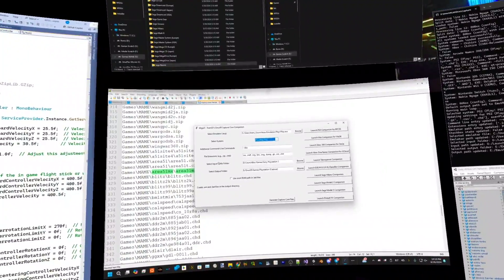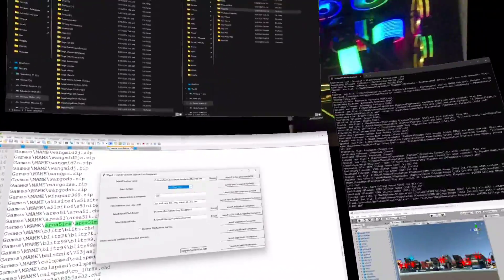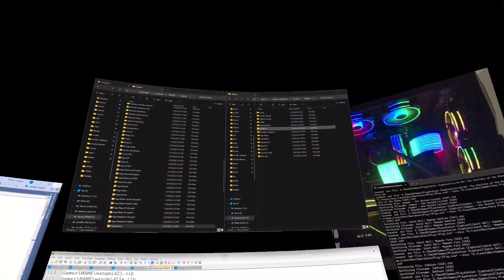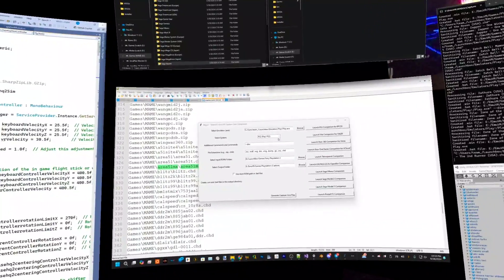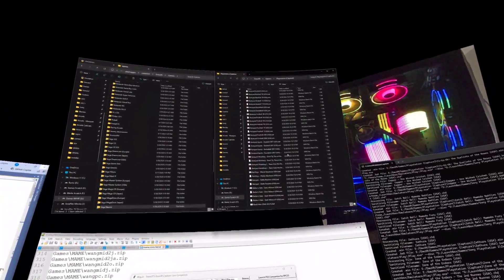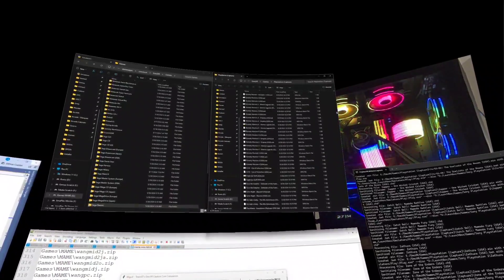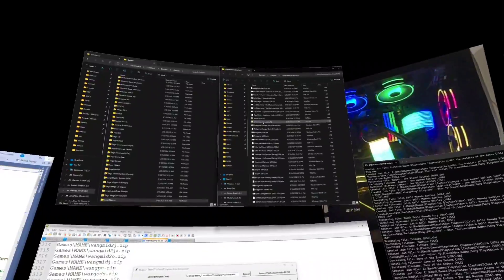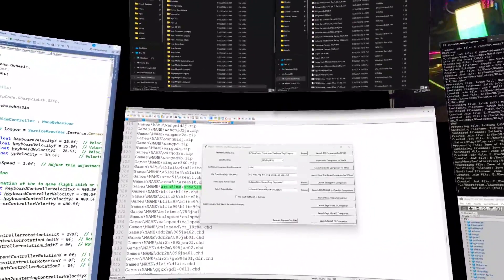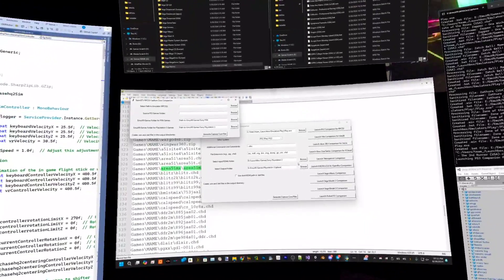Now it's going to look for those file types in this folder and create capture core files for them. There it goes — it's now created all the capture core files. Going up to games/Playstation Capture, you can see all the capture core files are now created. It also created an important metadata file so that when you open the game scanner it will pop up and be detected. Once done scanning here, you would open the game scanner and scan.